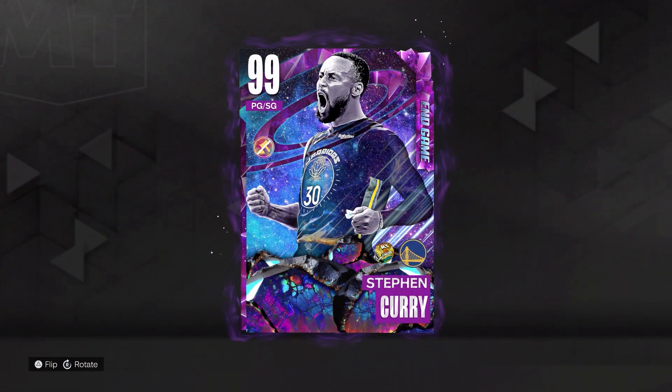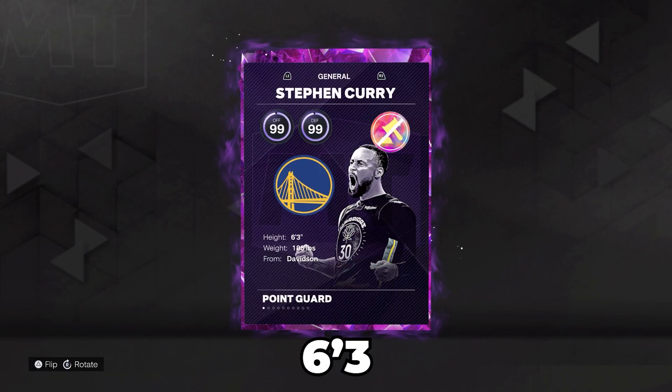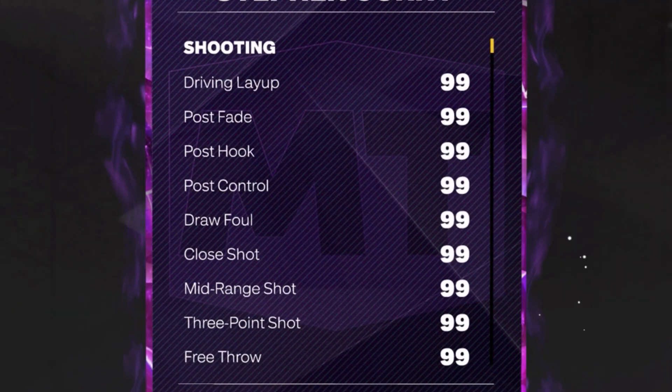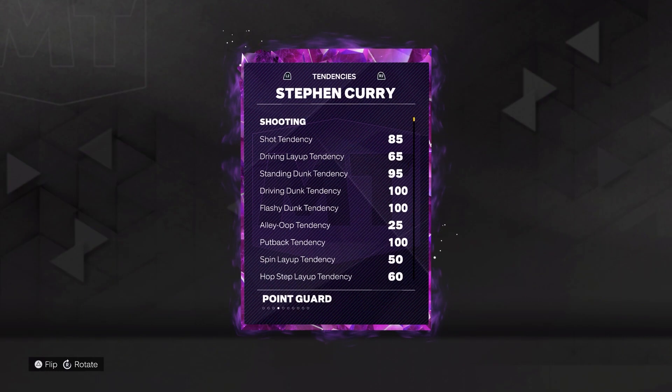At the point guard, we have the free 99 overall endgame Stephen Curry. He's 6'3", 185 pounds. Just like every endgame card, his stats are all 99, and of course he has every Hall of Fame badge in the game.